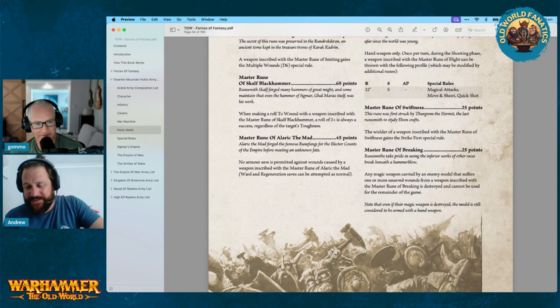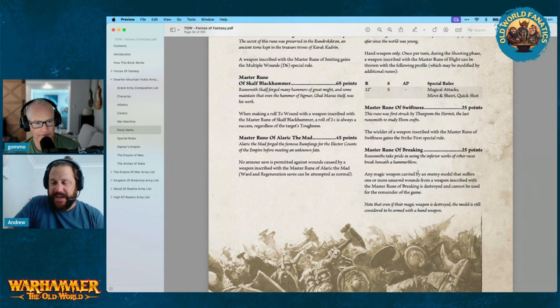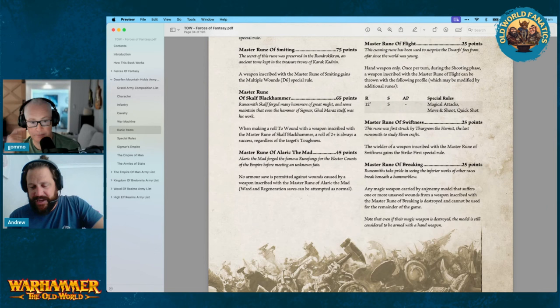Master Rune of Swiftness — 25 points. You have to be careful with master runes because a lot of them are quite good but you can't stack them. The wielder of this weapon gains the First Strike special rule. First Strike is really good if you're trying to get rid of the front rank before they get to you.